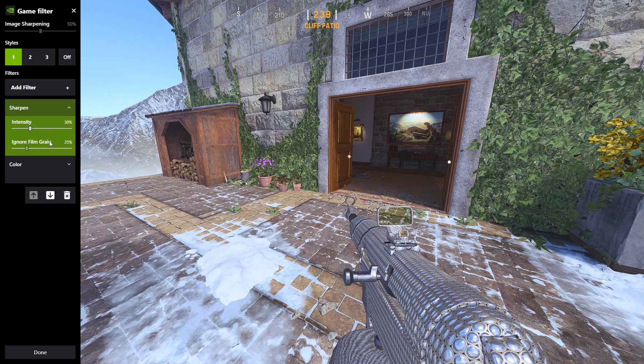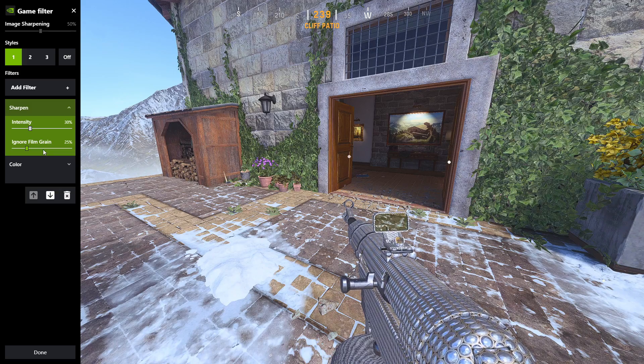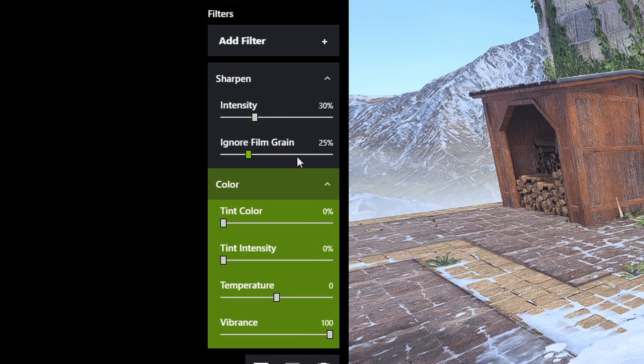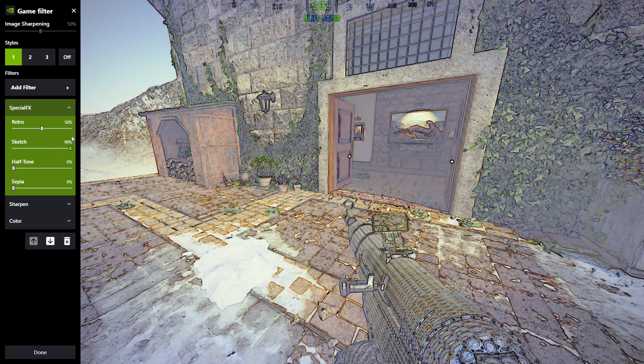For Ignore Film Grain, I have no clue what it does because I've been messing with it and it doesn't seem to make a difference, but I have it at 25. So to recap: Sharpen Intensity at 30, Ignore Film Grain at 25, and for Color I just upped the Vibrance to 100 — that's basically it.